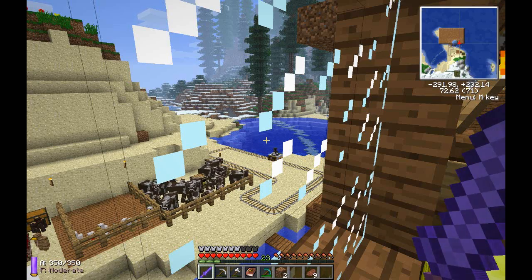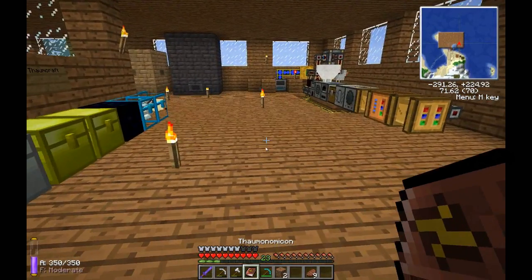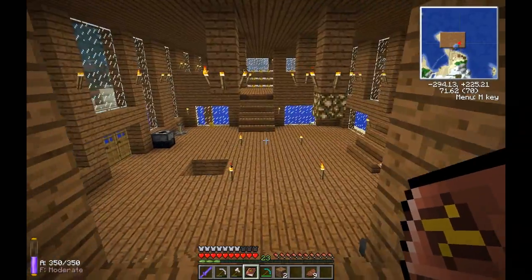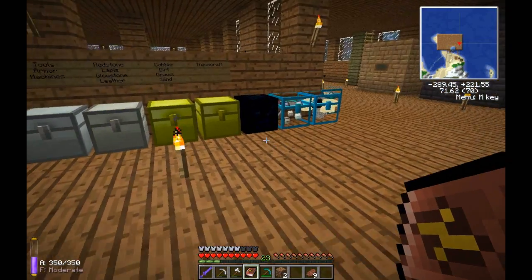Hi everyone and welcome to my Minecraft Feed the Beast Magic World Let's Play. We're back for another episode. In the last episode we discovered the portable hole, which looks pretty cool. I do want to craft that. What I need to get is a bunch of this alienness, and what has the alienness? The totems from Thaumcraft. So I'm going to have to go collect a bunch of those.